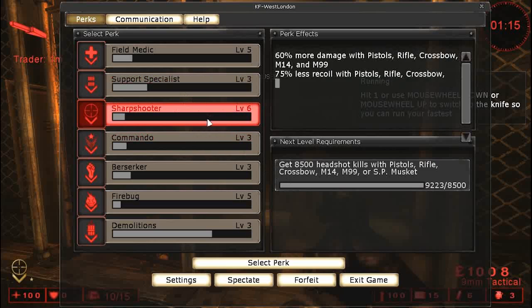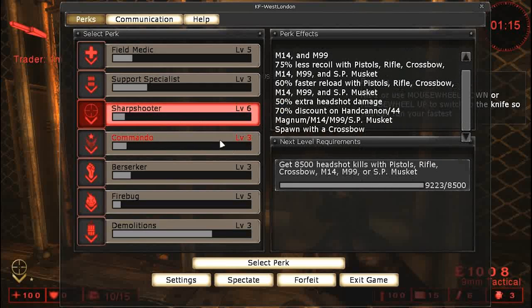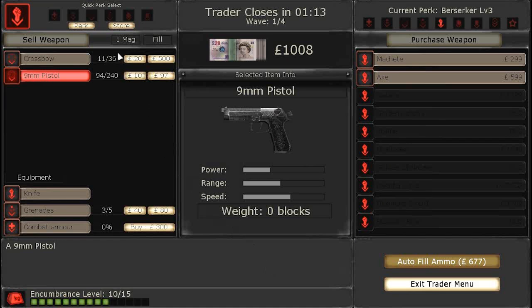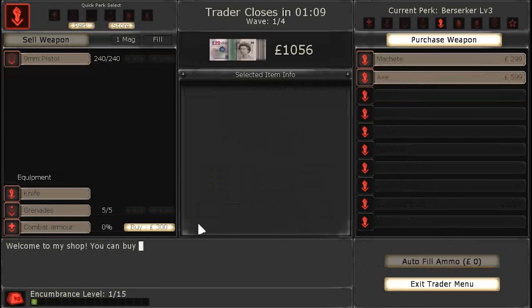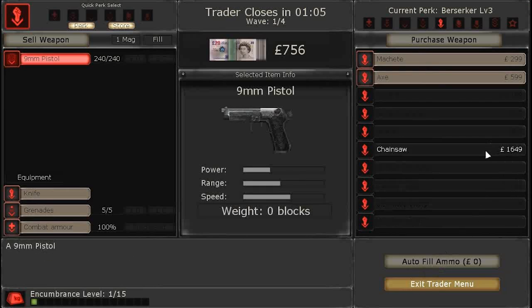Since I've showed you how Sharp Shooter sort of works — your skill goes up by getting headshots, which is how you actually level up. Next I will do Berserker. This is melee, so you're going to want to sell anything you have. I prefer the Katana.